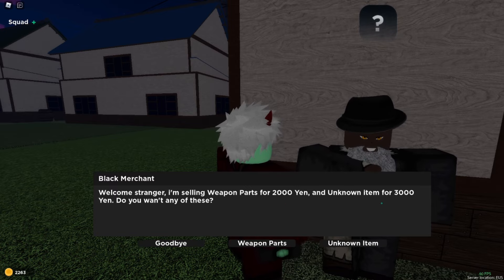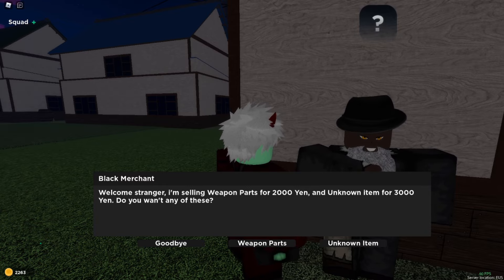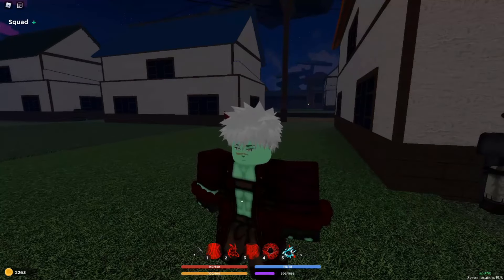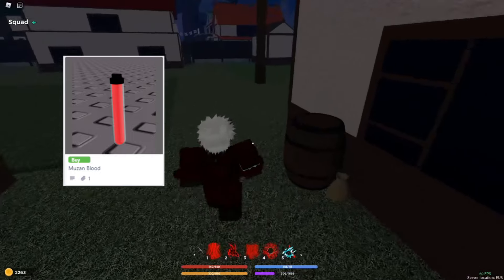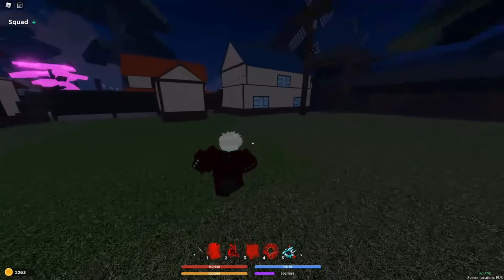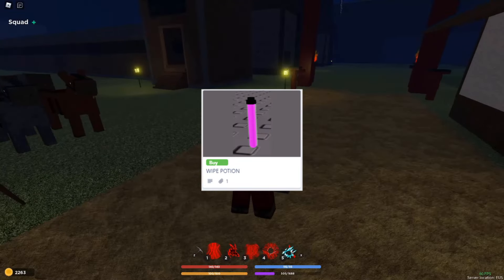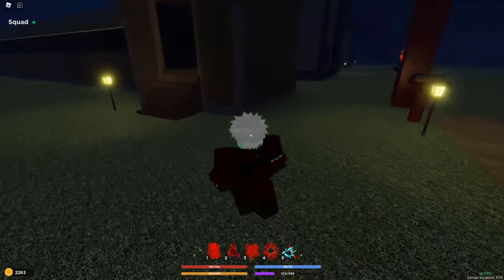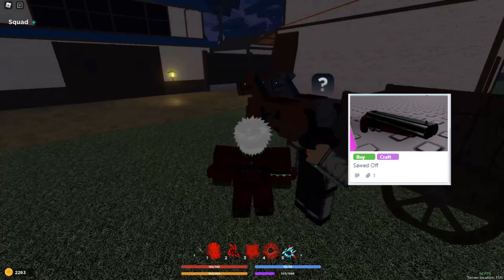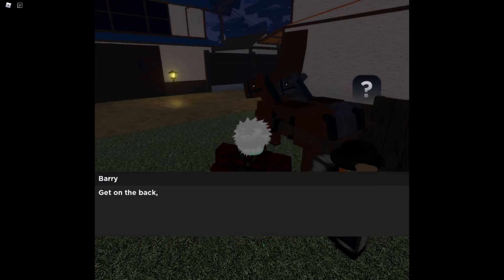Today we're talking about the unknown item. For 3000 yen you can get either a breathing reset — like I showed you, I have two — you can get Muzan Blood which is a demon art reset, or you can get a wipe potion which wipes your entire character and gives you three family respins to start off next time, but it does wipe your whole character. The fourth item he can give you is a sawed-off shotgun as a weapon.